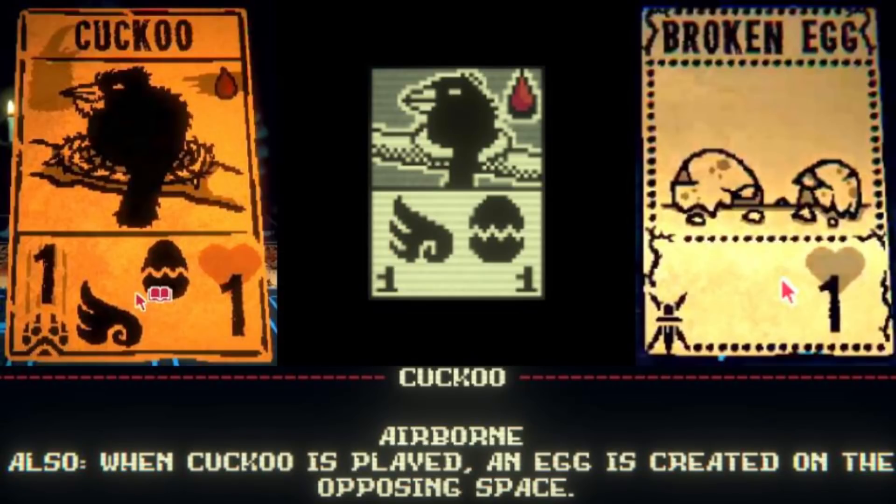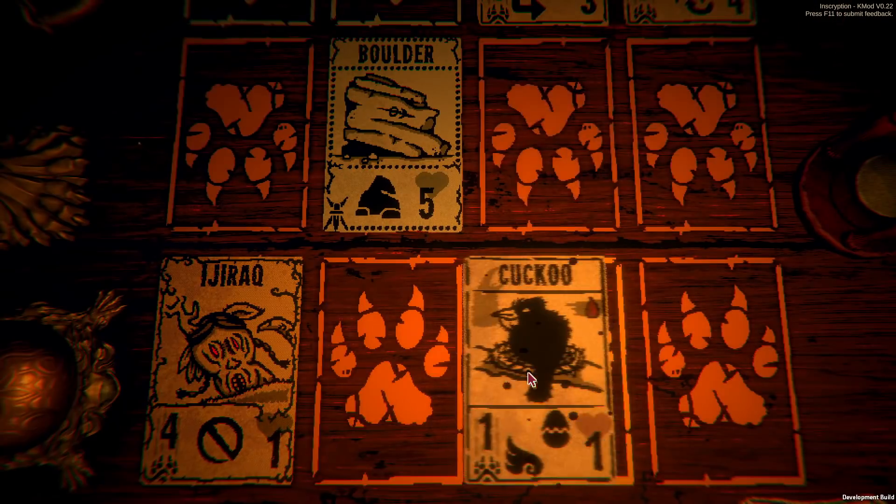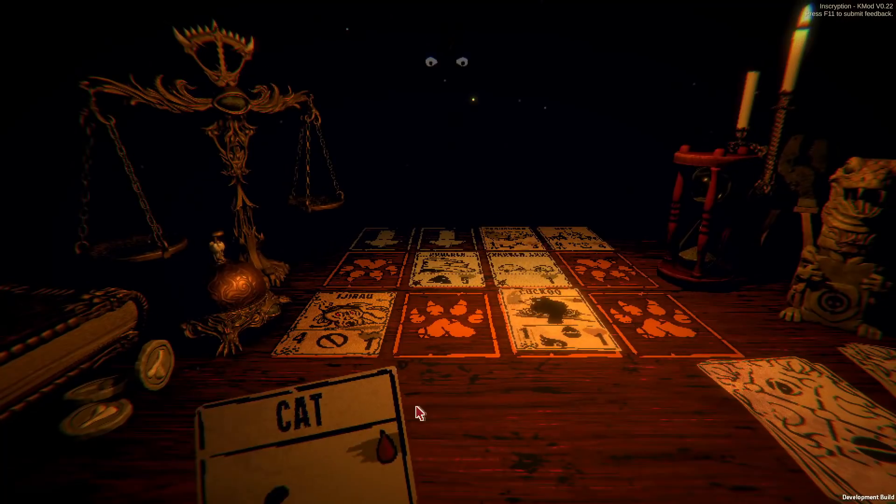On to the 14 unlockables, starting with the Cuckoo. It's a Birdkin card that costs 1 blood, has 1 power and 1 health. It has the Flying sigil and a new sigil called Brood Parasite, which places a Broken Egg card in the space in front of it on Leshy's side. This is pretty useful as it prevents Leshy from getting a creature on board to that zone, as it's filled by the egg and your Cuckoo flies over it to attack Leshy directly.